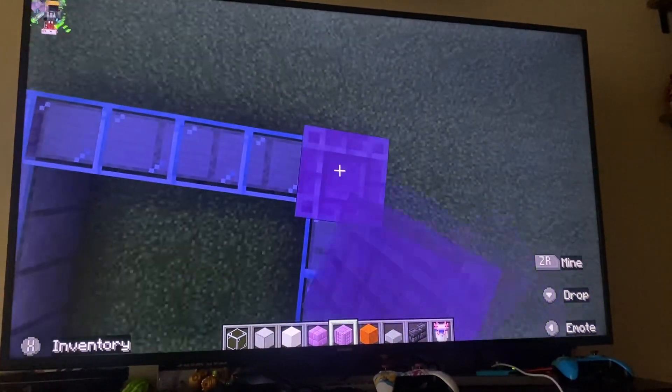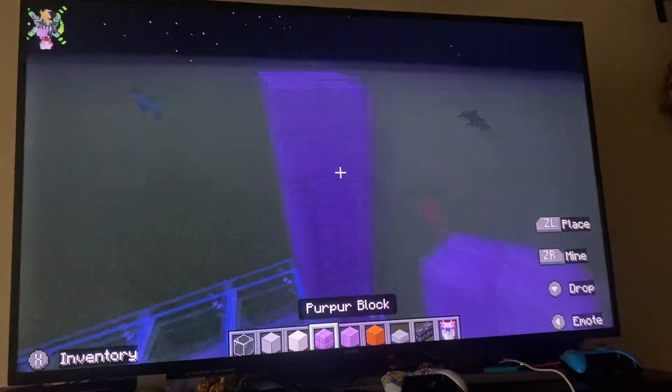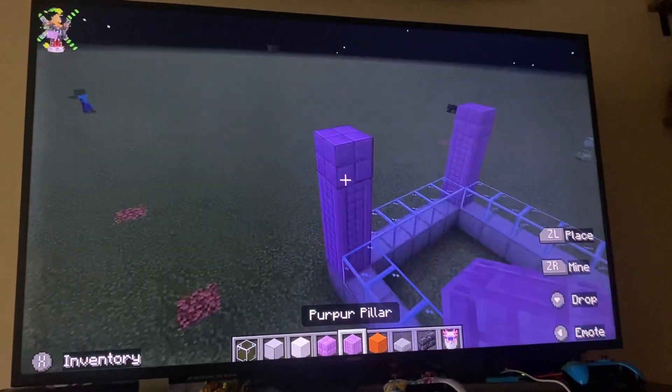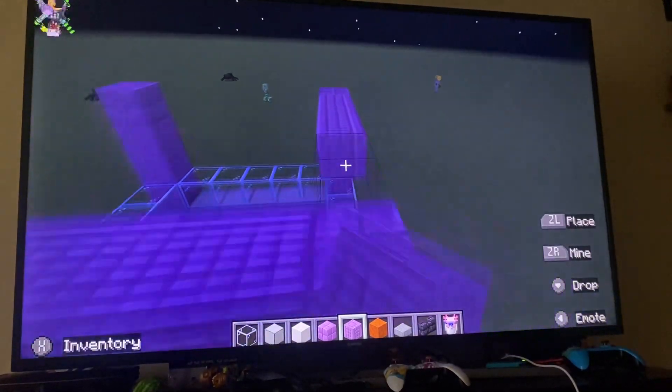I'm sure yours is looking good. Now take your purple blocks and put them on top of each one — extend it just like that, looking amazing.